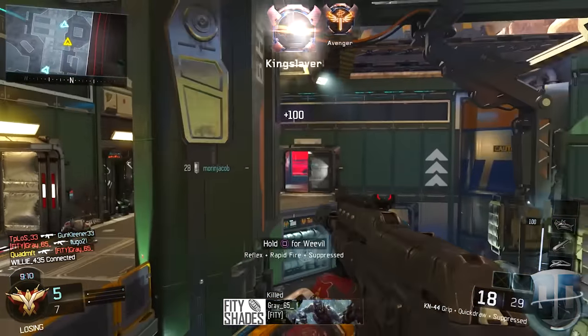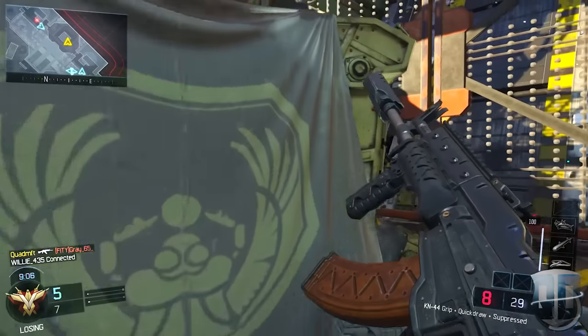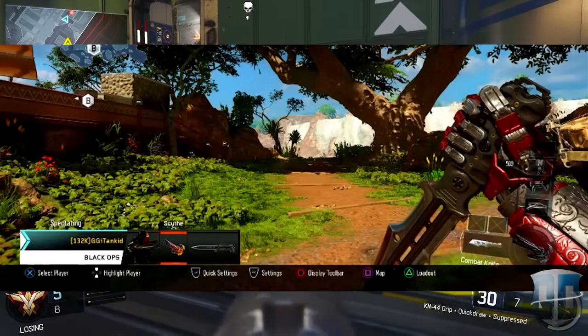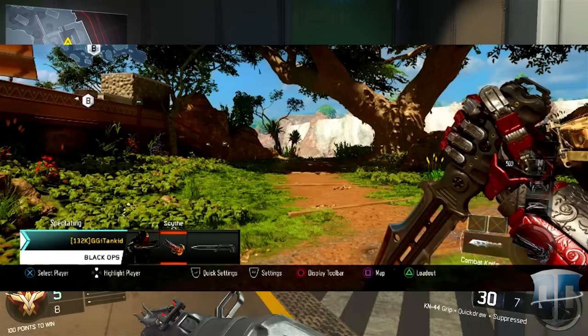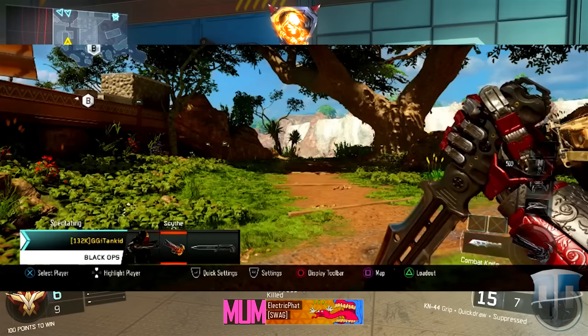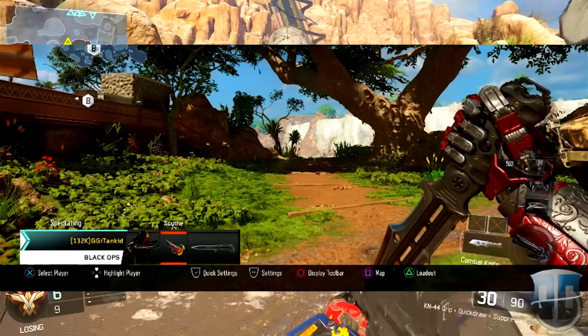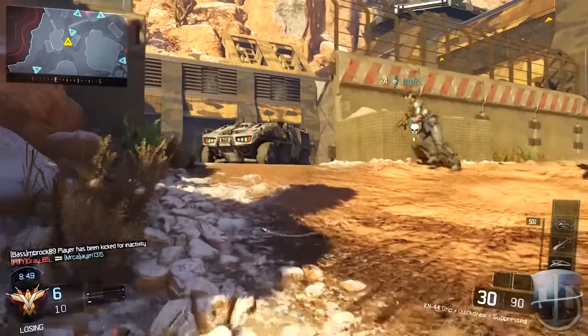What he found, along with my buddy Dr. P and Raidway, was that when you go to the CODcaster mode — the mode people used to commentate pro games or games with friends — it shows the weapon in the lower bottom part of the screen, and in place of the combat knife it shows a picture of a ballistic knife.